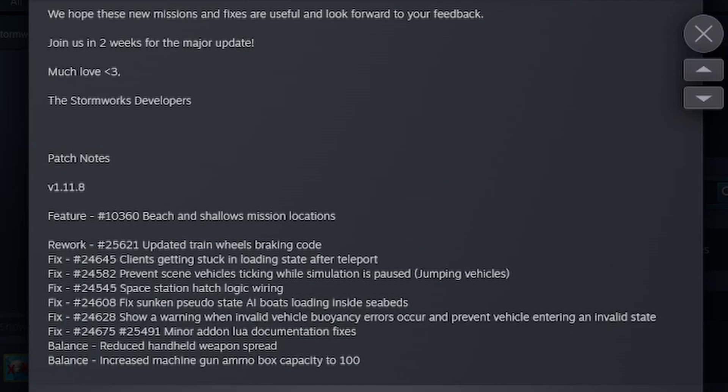Rework: updated train wheel braking code — a lot of people have been asking for that. Fix: clients getting stuck in loading state after teleport. Prevent seeing vehicles ticking while simulation is paused — jumping vehicles. Space station hatch logic wiring.